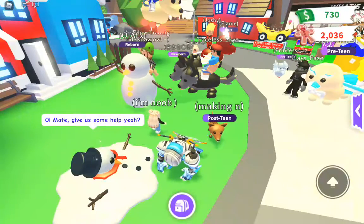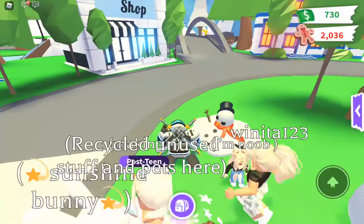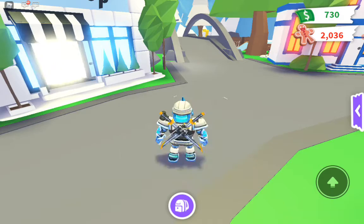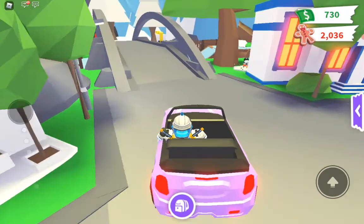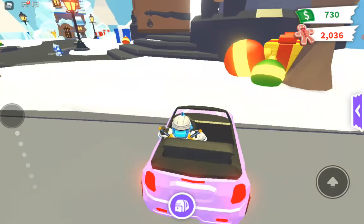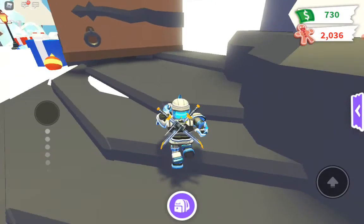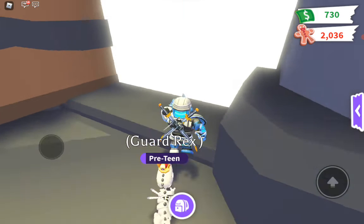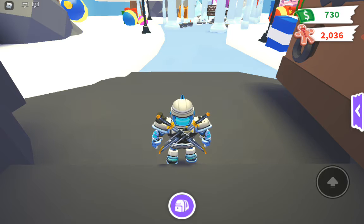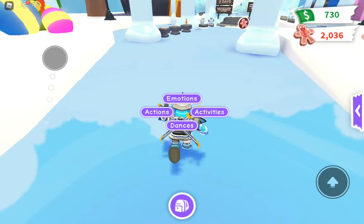We spotted a Snowman going by — let's see if we can get one! We made a new Snowman, so let's go to the giant winter castle. We can't drive in the snow though. Let me re-equip my pet — Scalarex is the most expensive pet right now at 10,000 gingerbread.